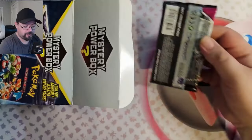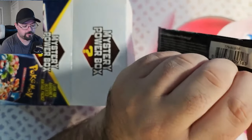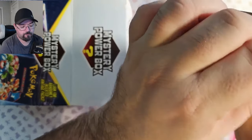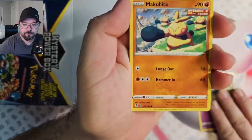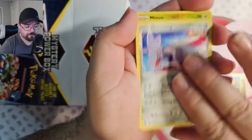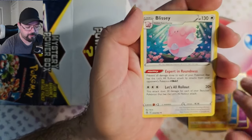First pack we got is Fusion Strike. Let me know in the comments — has anyone bought one of these and gotten anything good out of it? Because this is my fourth or fifth one I've bought. Let's see if I get anything good. We got a Mawile, Makuhita, Panpour, Sawaddle, Skywari, Minun Reverse, and a Blissey Non-Holo Rare.